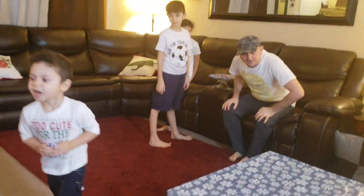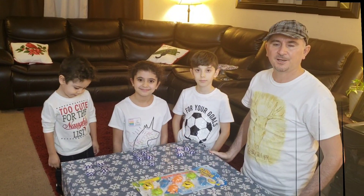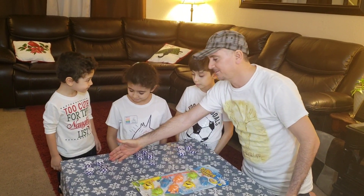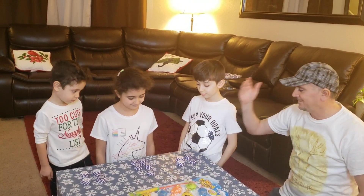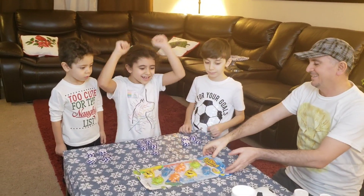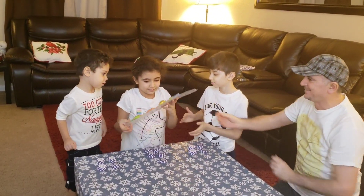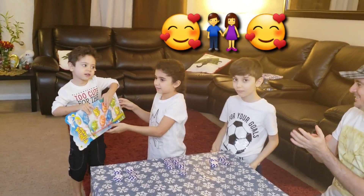Now we count the total. Yezin has twenty tokens. Summer has twenty-three tokens. Zayn has eighteen tokens. Summer wins! Yay! You can give the prize. Yezin, you can keep it. Thank you!